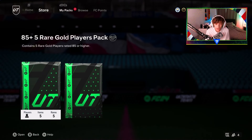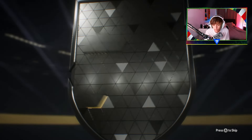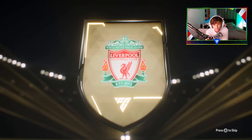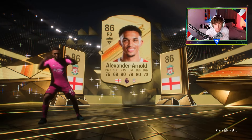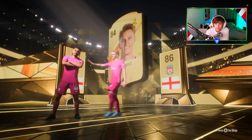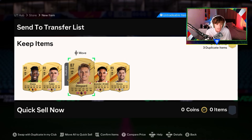Second 85x5 — we didn't get the icon out of the first one, hopefully we can get one here. None again. We get Trent — that's not a great first player to see, 86 rated; we want it a bit higher. The second player is Odegaard, 87. We've got both, so we're going to have to pop them to exchanges again. We have a lot of these players already.